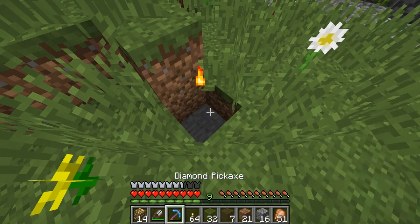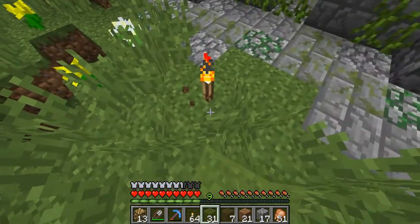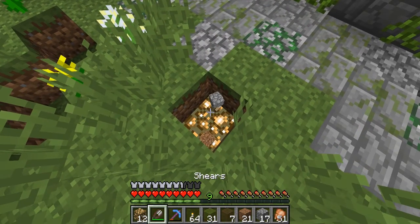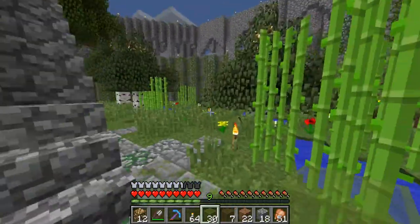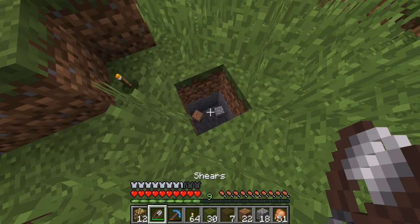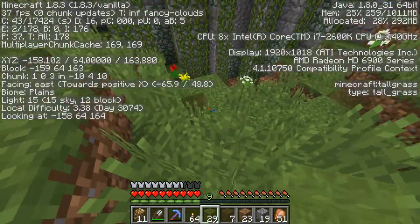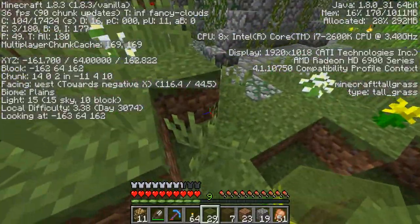I'm really starting to run low on glowstone — I think I started with around 30. I have all of this entire side still to do, and I'll have to do re-correcting because I'm sure the light levels are all kind of messed up now since I didn't account for the glowstone being down a block.